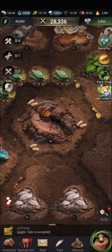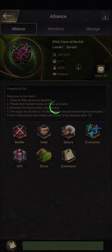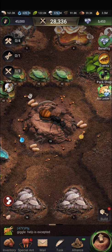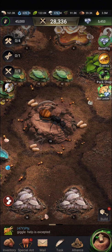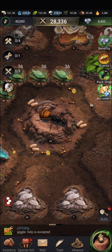Shields can also be obtained from your alliance — the alliance store allows you to purchase shields using alliance contributions. Eight-hour shields mean you have to log in three times a day and set a timer to make sure your shield doesn't lapse. Twelve-hour shields mean two times a day. In terms of diamonds, it's probably most worthwhile to just get a three-day shield if you can afford it.